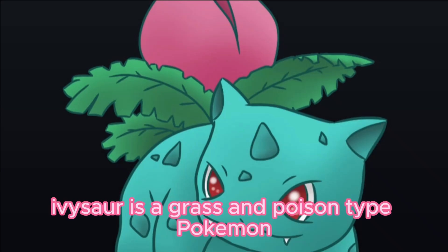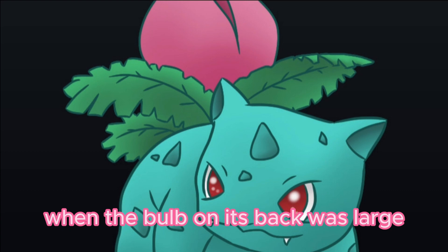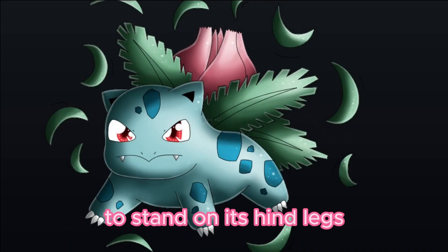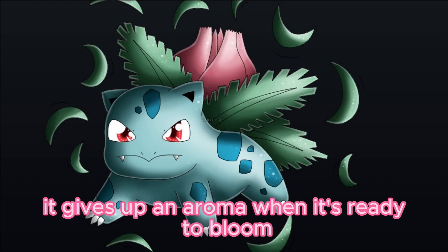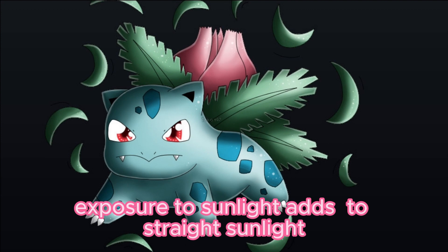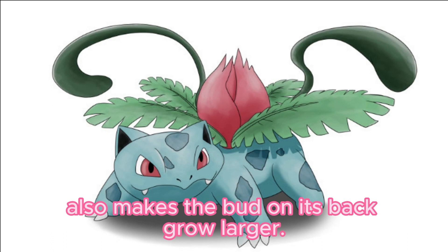Ivysaur is a grass and poison type Pokémon introduced in Generation 1. Pokédex entries: When the bulb on its back grows large, it appears to lose the ability to stand on its hind legs. The bulb on its back grows by drawing energy, and it gives off an aroma when it is ready to bloom. Exposure to sunlight adds to its strength.